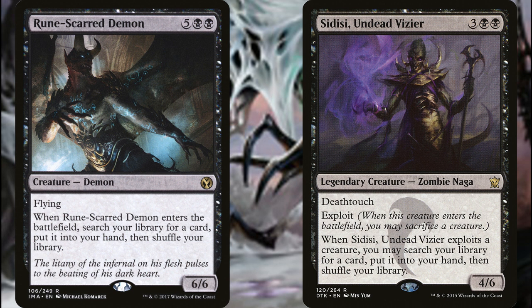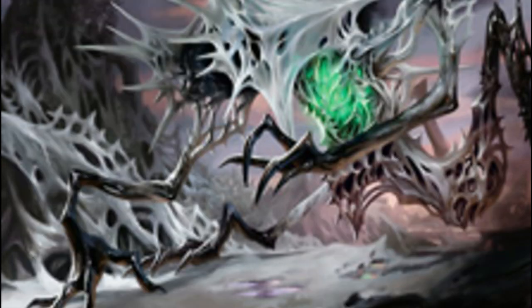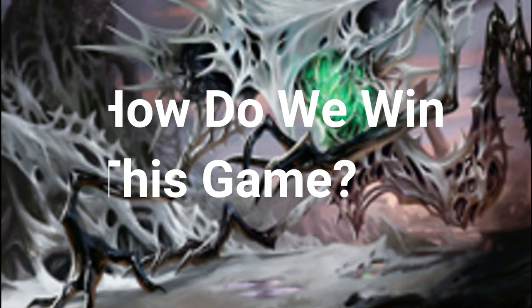It would also be worth running your recurrable tutors, things like Rune-Scarred Demon and Sidisi, Undead Vizier. Sidisi will force you to sacrifice a creature — you can sacrifice Sidisi to herself, which is no problem in this deck since you can get her right back. With Yarak out you can dig for any two cards and put them into your hand. Same with Rune-Scarred Demon, but without the downside of sacrificing a creature.